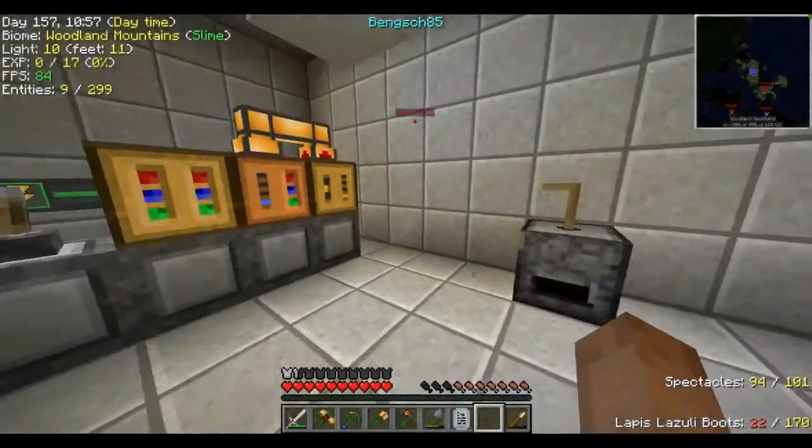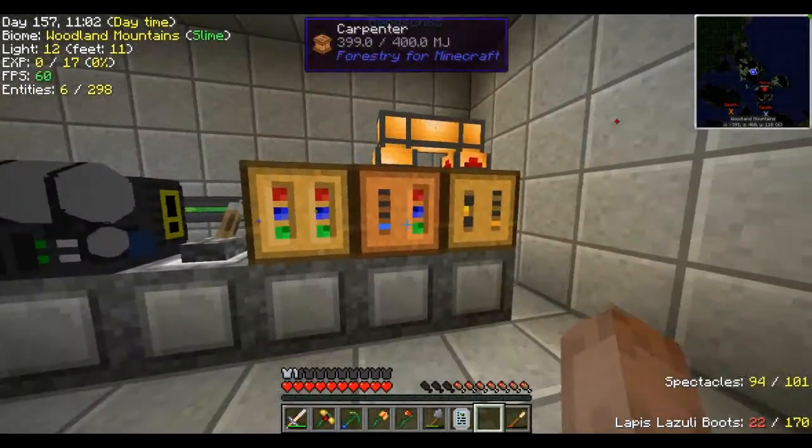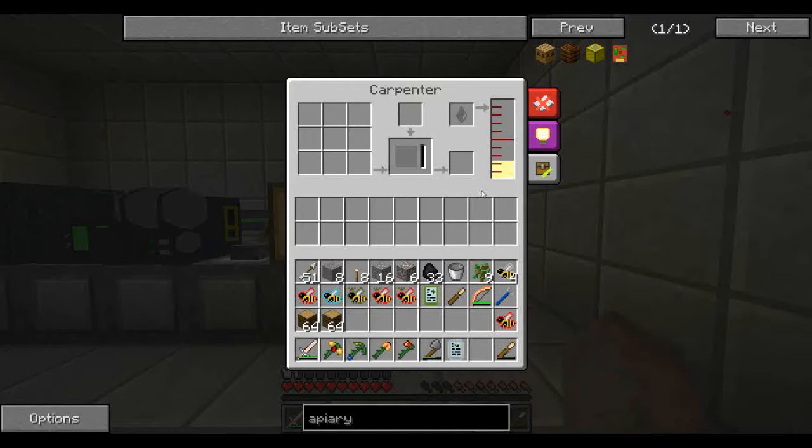Hello everyone, this is Bench85, welcome back to another episode of Surviving Minecraft. As you can see, I have a fluid dock finally, running from my squeezer into my carpenter, and I am getting seed oil.